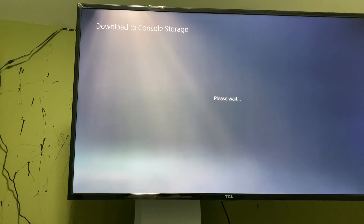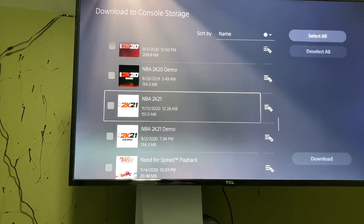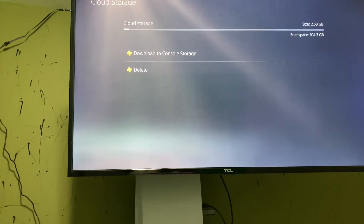Go to whatever game you want to download your save data from. I'll go to NBA 2K21, select it, and then choose Download. Once you do that, you'll have your save data on your PS5.